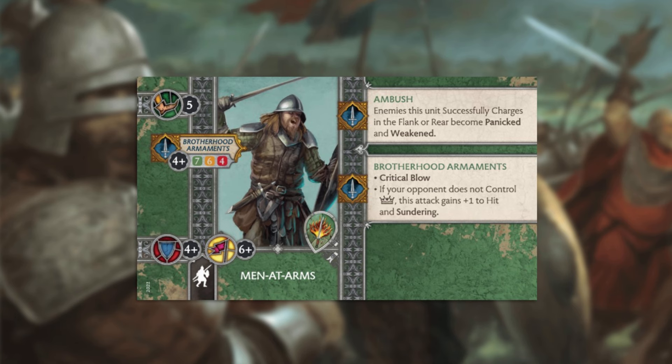Defensively, these guys are quite resilient for a 6-point unit. They have 4+ armor and 6+ morale, putting them in the same defensive realm as various other 5- or 6-point infantry units of various factions. So their defensive stats are good to average, but definitely not bad. From a base stats perspective, the Men-at-Arms look like a pretty standard 6-point infantry unit. This unit's abilities, however, are what really turn them up in quality.